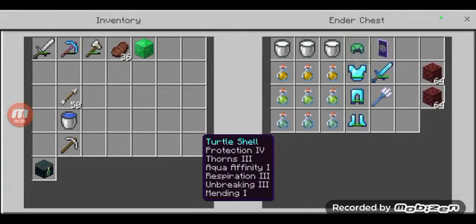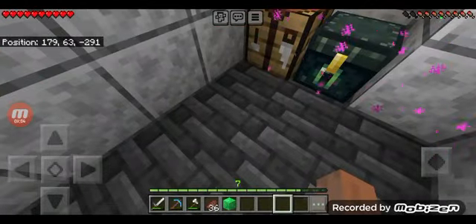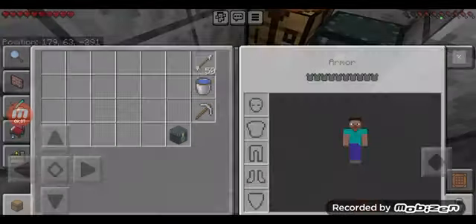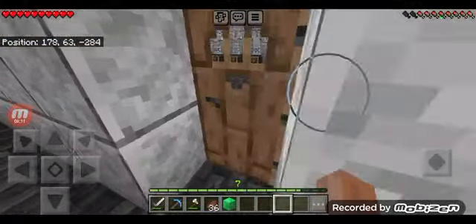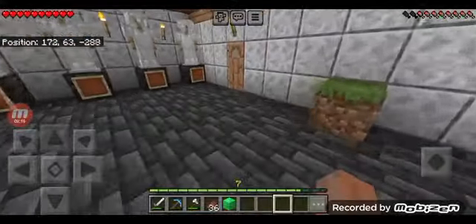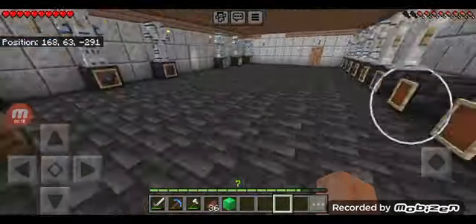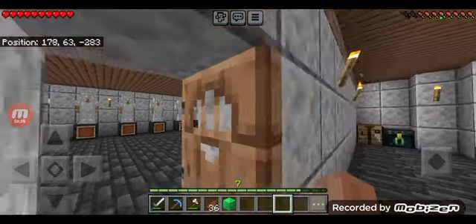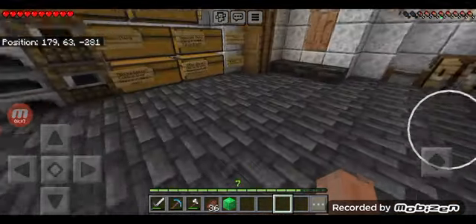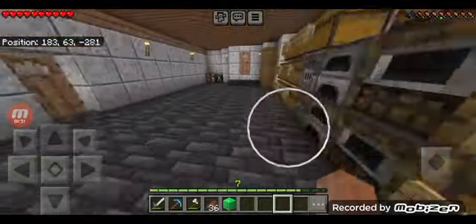Wait, am I wearing the helmet? I might actually be wearing it. No, I'm not. I swear if the helmet is not on my armor stand I'm going to lose it — this game really likes hiding stuff from me. It literally just deleted an armor stand for no reason the other day. It's very laggy. The first thing we need to do is go ahead and make a compass.